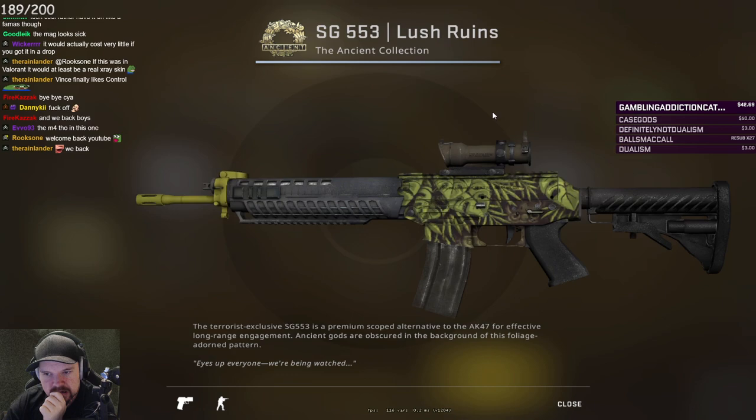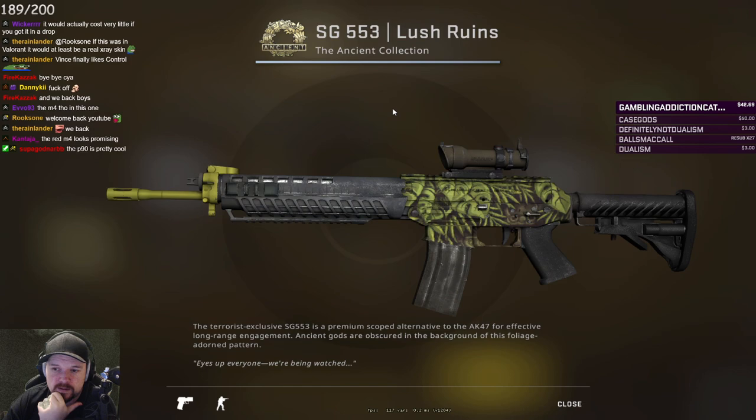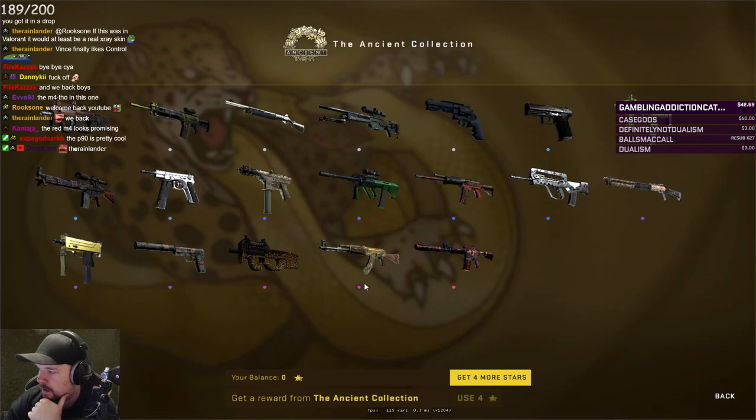Lush Ruins. I quite like this skin, honestly. I think for it being grey, this would be a very good basic low-tier skin to pick up for the SG. I don't think it's going to blow me away, but for me, this is a great grey skin.